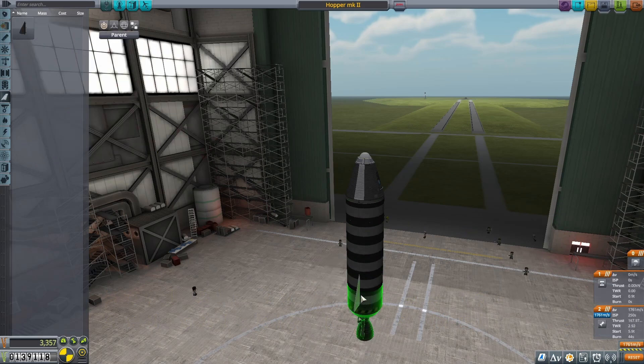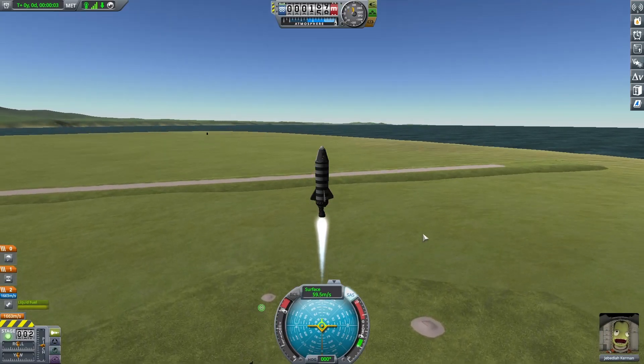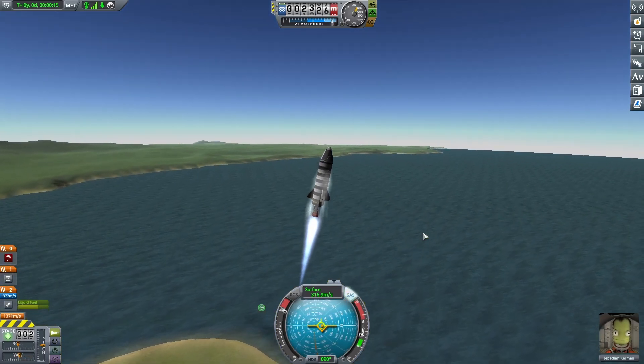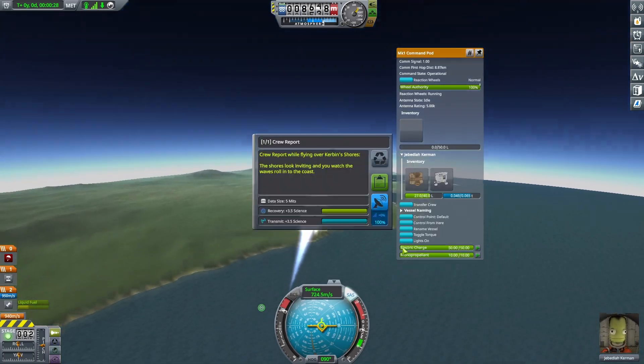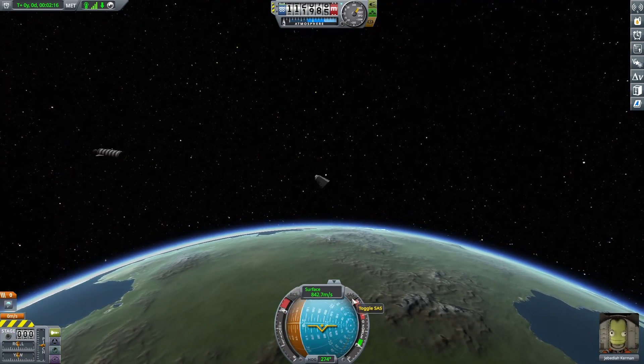We won't be using solid rocket boosters on this one. We're going to throw a couple of fins on the bottom and we'll be all set. We're going to go ahead and take off — you can see we've got a little bit better control of this vehicle. We're going to let it speed up to about 100 meters per second, and then start pitching to the right towards the horizon, just so we don't come down too fast and know our parachutes are going to work.